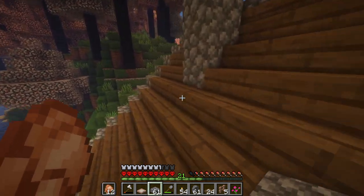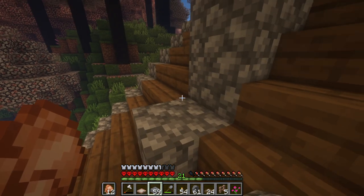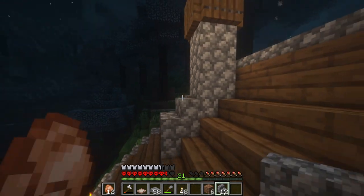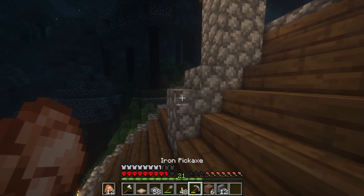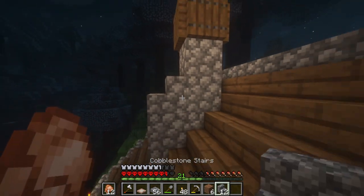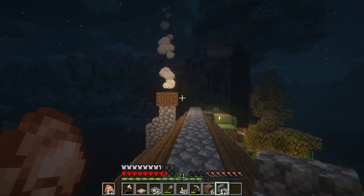Is that where we want the chimney to be? I like that a lot because we could bring this down here. Let's put some stairs right there. We're going to go up one more because that just didn't look right. We'll put the stair right there — that looks a lot better. I am definitely going to keep that. All right, so now we got a chimney.